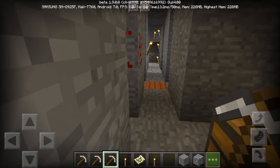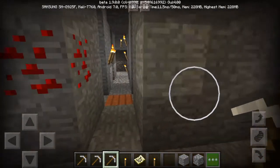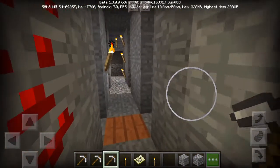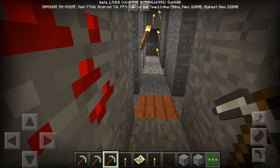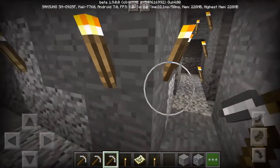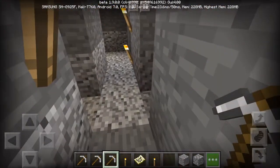Put torches everywhere around you and light up the whole place. If you don't do that, you're gonna find yourself surrounded by mobs and they're gonna kill you. You need to have food because even playing on easy, normal, or hard, you're gonna lose health and start losing food portions.